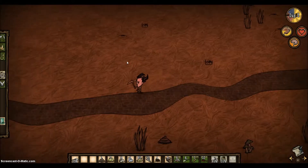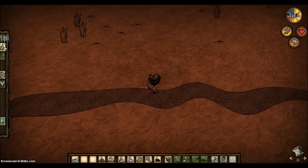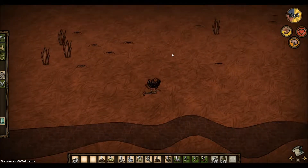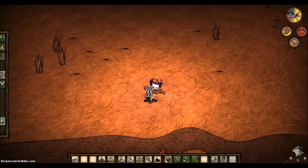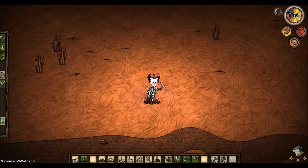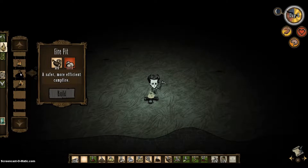I think we're just going to build around here. It's quite close to the beefalos, but I'm going to do it. We need one more rock — we'll get it tomorrow. I think I'm just going to build in this little area here. I've taken a hit of half hunger. Let's cook some berries.